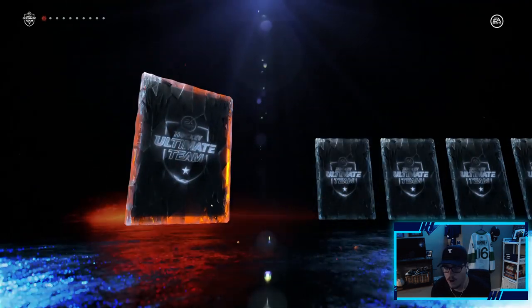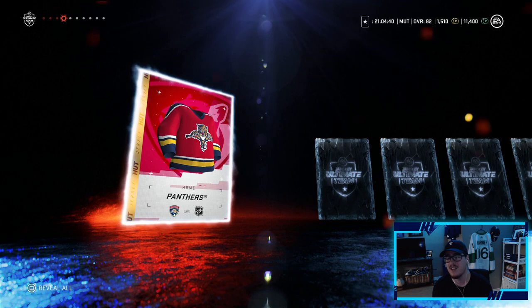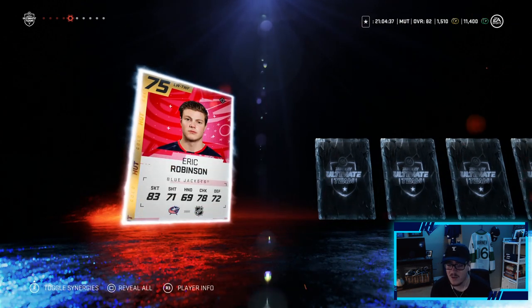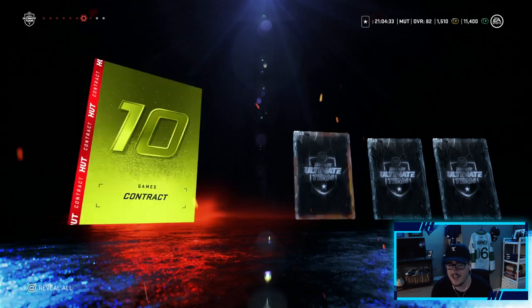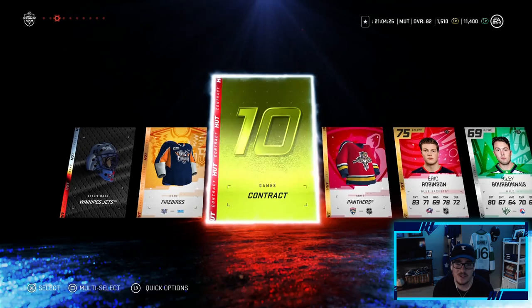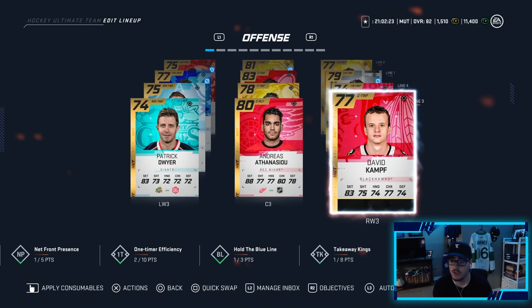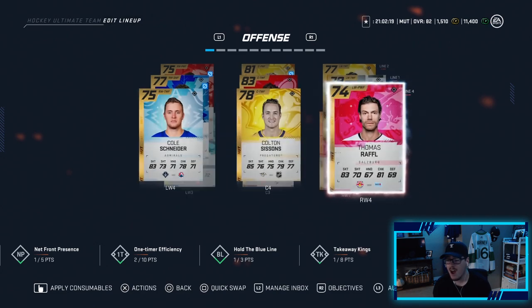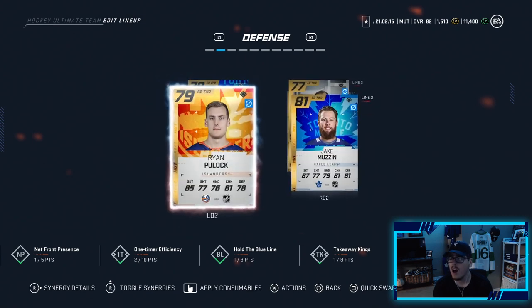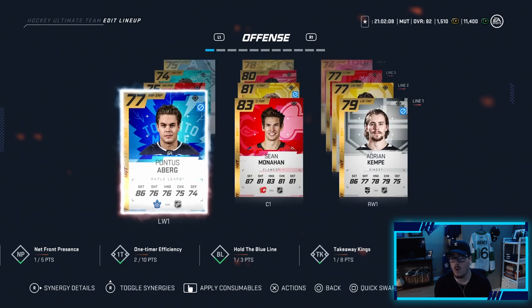With what we pulled, we were able to make a couple of upgrades — David Campfin goes on the third line alongside Anthony Cirelli and Dwyer, and we moved down Thomas Raffl. On defense, we pulled Tony D'Angelo who was better than who we had, so we slotted him in. Besides that, those are the only upgrades that could be put toward the team. Now we head into the next game and hopefully win the Division 10 title.